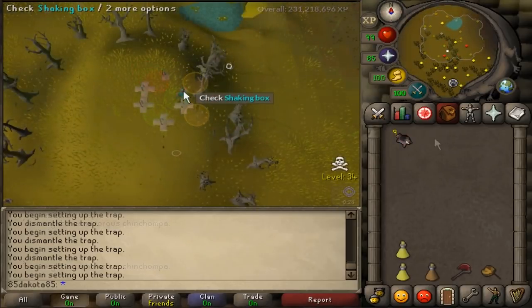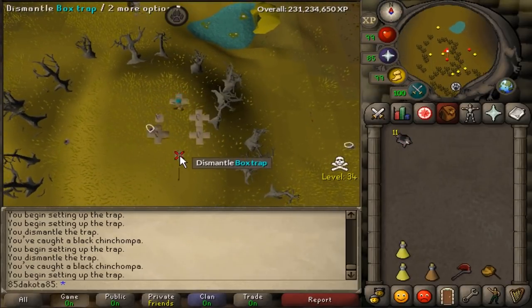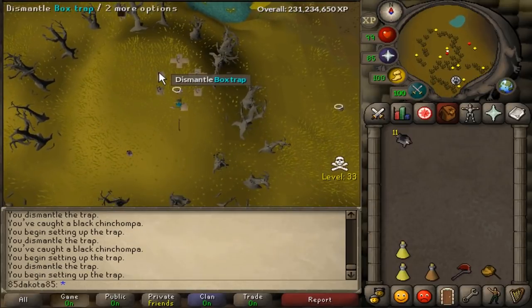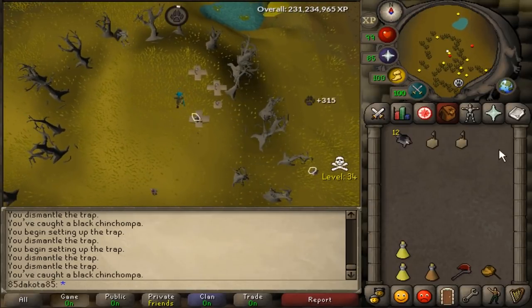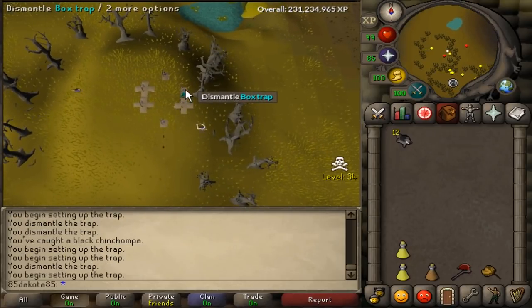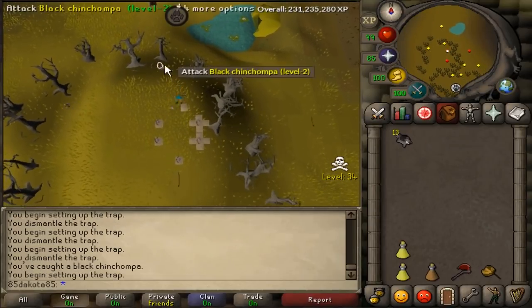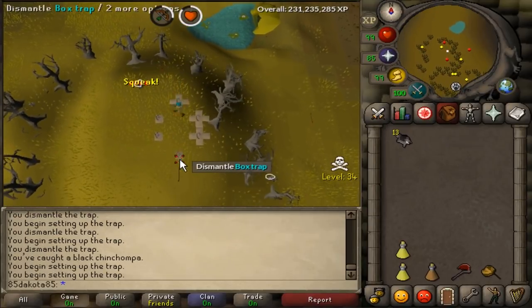Or you could switch to black chins at 73 Hunter, which are a little bit more dangerous since they're in the wilderness, but if you did 73 to 99 in black chins, you could top out at around 115 mil. Even if you get PKed for like 10% of your chins, which would be a pretty rough pace, you'd still make over 100 mil getting this skill cape, and that sounds alright to me.